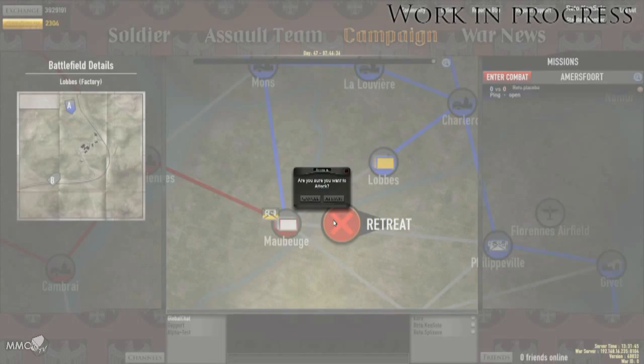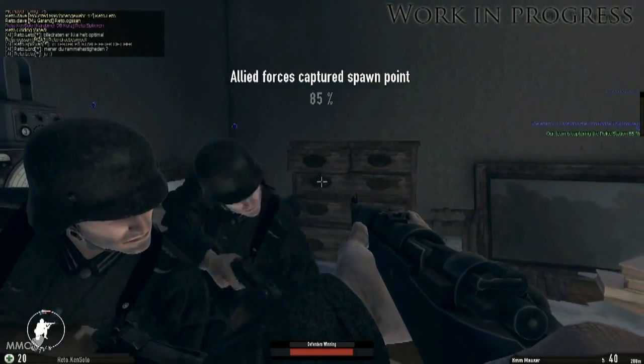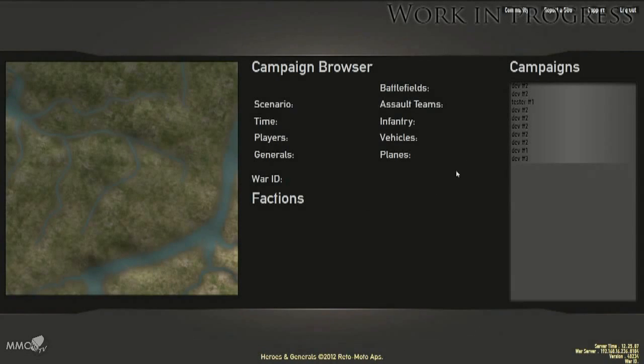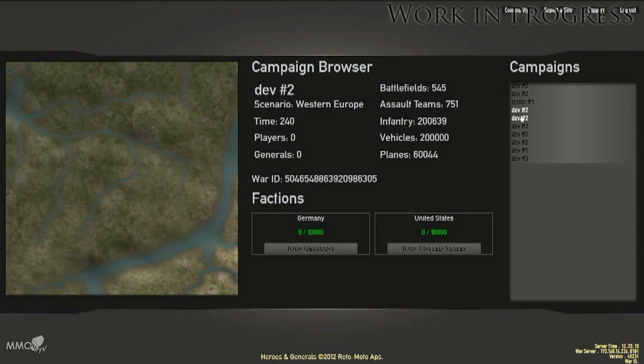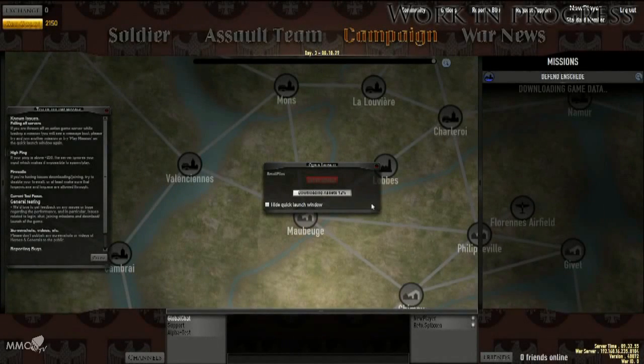The campaign and the action game are now tied together and the entire game loop works in its most basic form. When you log into the game for the first time, you choose which campaign you wish to join and you also have to select which faction you wish to fight for for the entire war. After choosing a campaign, the game installs and downloads automatically through the browser. When you've downloaded approximately 300 megabytes, you can enter combat and join your first mission.